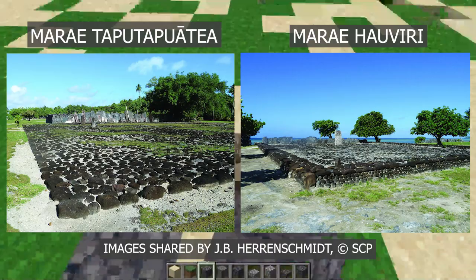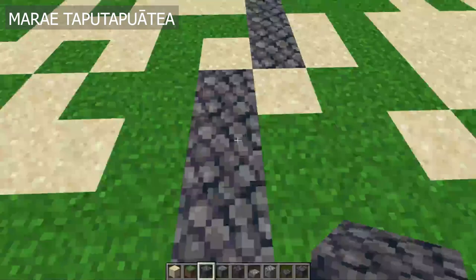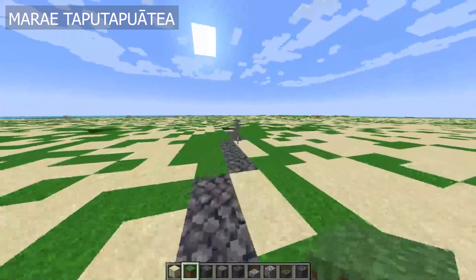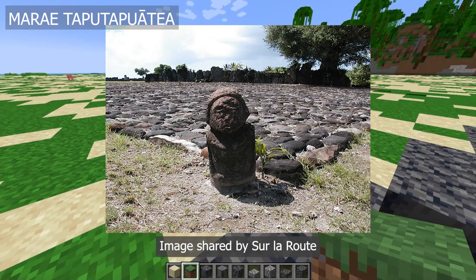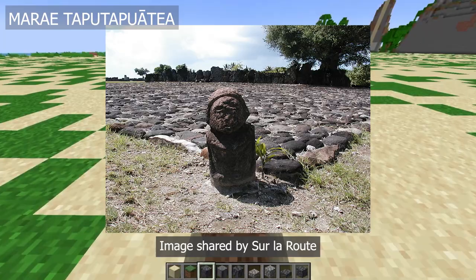Before I get too far into building, I do want to say that these are sacred sites for many people, and there are many people who live on Ra'iatea and use these sites for ritual purposes. So I'm going to be building the courtyards and the ahu, or raised platforms at the back, and I'll put in some representations as best I can of the monoliths that are positioned in the courtyards. But I am only going to be putting a placeholder for this particular statue on the southwestern corner of Marae Tapu Tapuetea, because I don't know how sacred this particular statue is, and I don't think I can respectfully represent it using what is available in Minecraft.